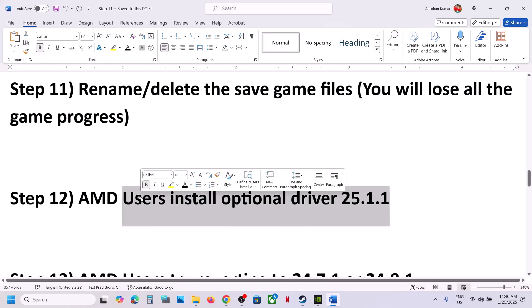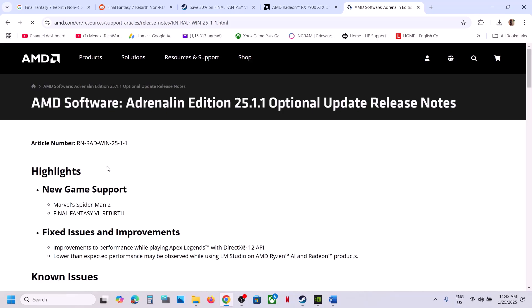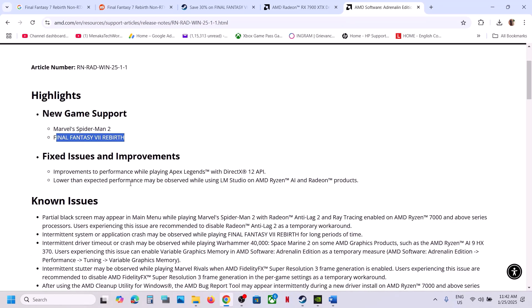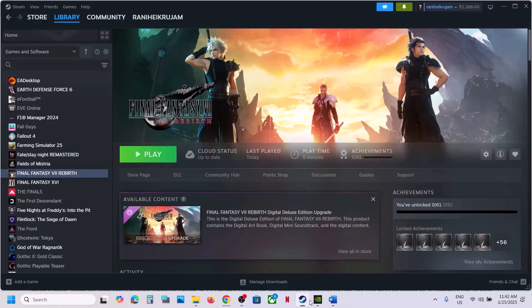For AMD users, the next step is to install the optional driver version 25.1.1. Search for 'AMD optional driver 25.1.1' in Google and go to the AMD website. You will see new game support for Final Fantasy 7 Rebirth and the AMD Software 25.1.1 optional update. Click it, run the EXE file, install it, restart your computer, and then launch the game.